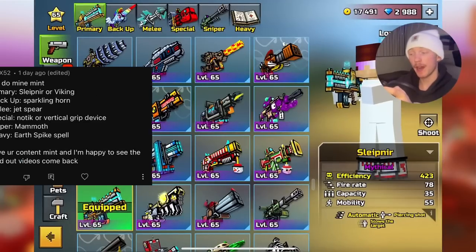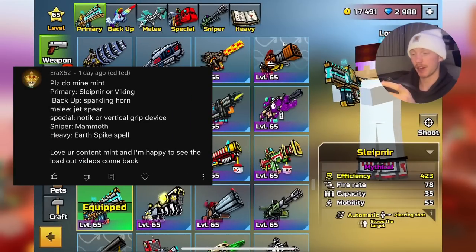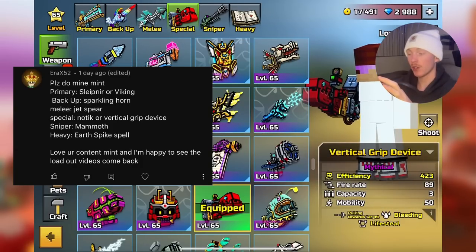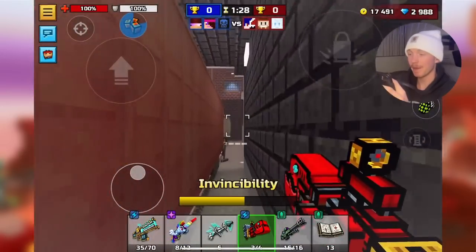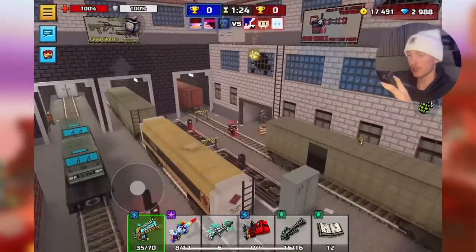Next up is the loadout from ERA. We're going with Sleipnir — I still don't know how to say this primary weapon — and Sparkling Horn, Jet Spear. I'm going with Vertical Grip Device because we have a couple other Nordic loadouts. We have Mammoth and Earthspike Spell. I feel like this loadout might be pretty good in Team Strike, and I haven't played Team Strike in forever, so this will be kind of interesting.